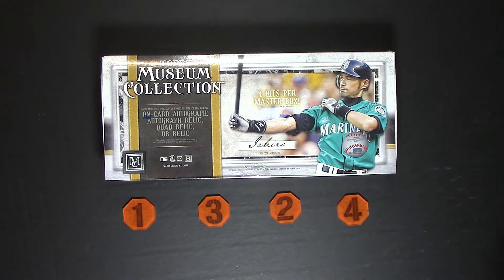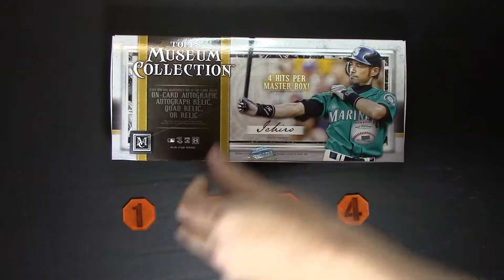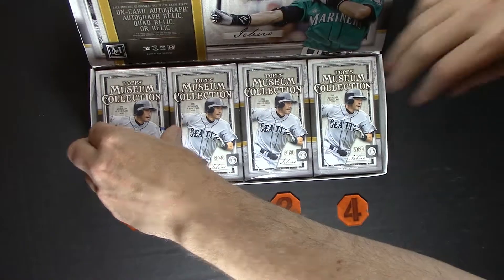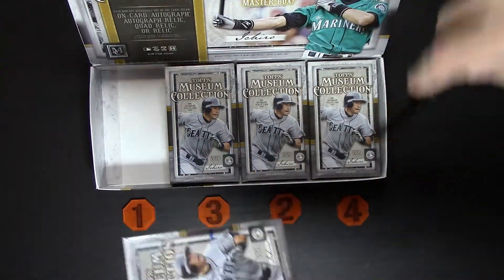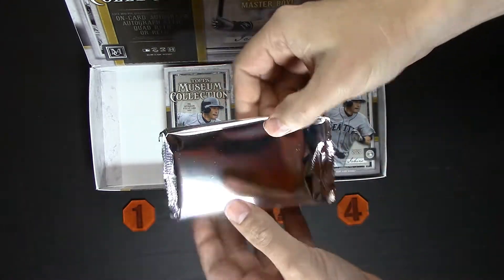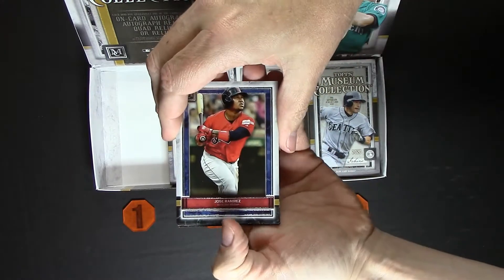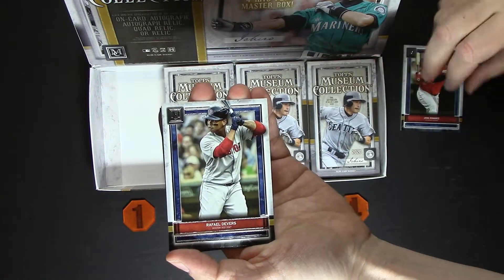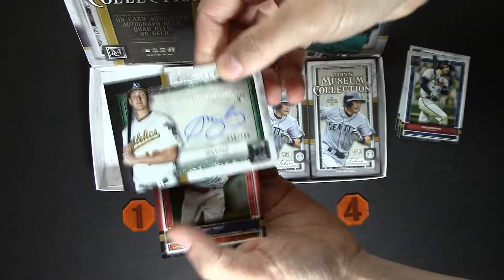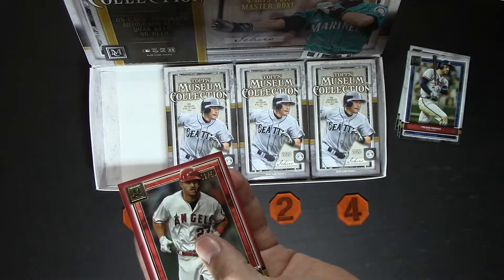Alright, the middle box — I am first and last. Good luck! I will open the first as it is mine. It is very silvery. You get one autograph or relic card guaranteed in each mini box. Alright, confidence!